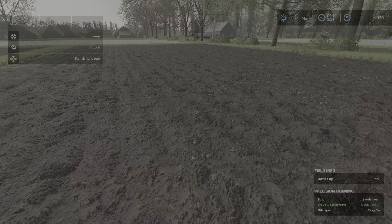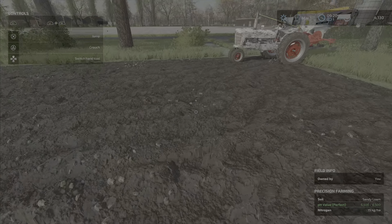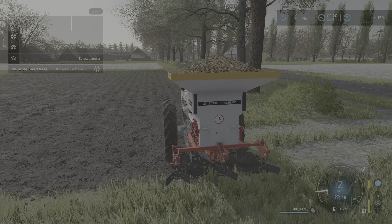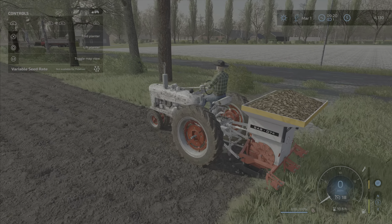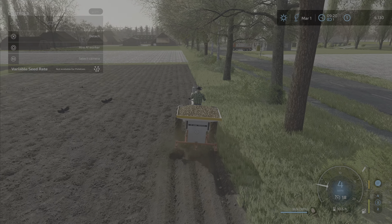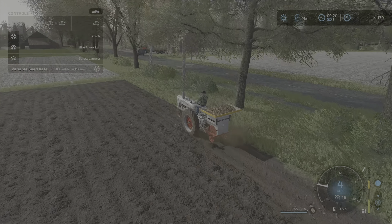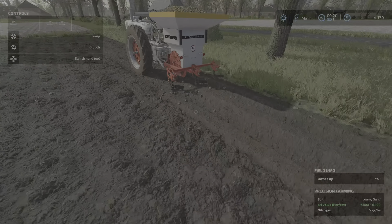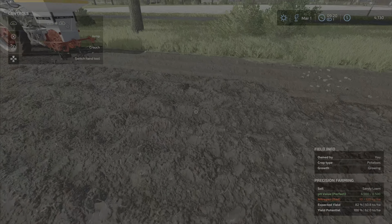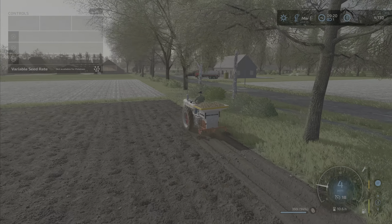We're at the potato field with the White Knight, and everything is good to go — we just need to plant it. We have some rocks here but I think these can be rolled this year before we need to pick them up; we'll probably need to pick them up next year. Let's go ahead and lower this bad boy. It just turns on — okay, that's fancy. It doesn't look super fast though. Fertilizer is definitely gonna be our next step.